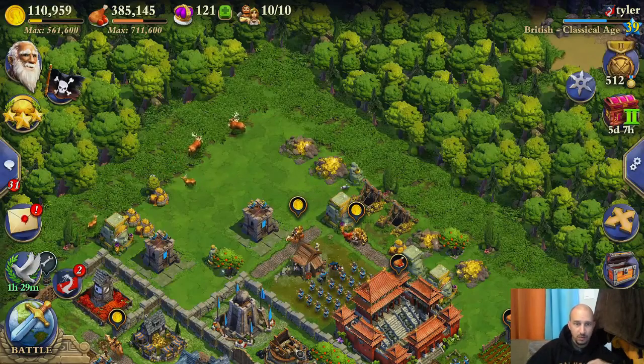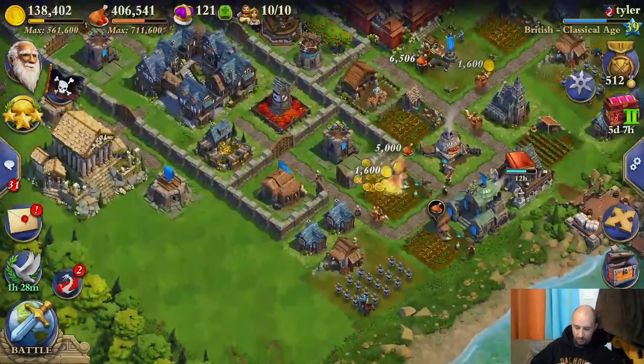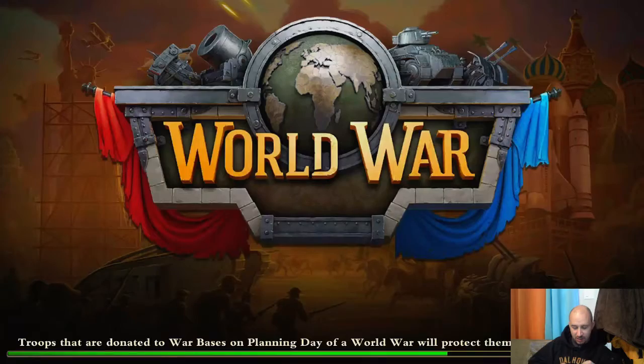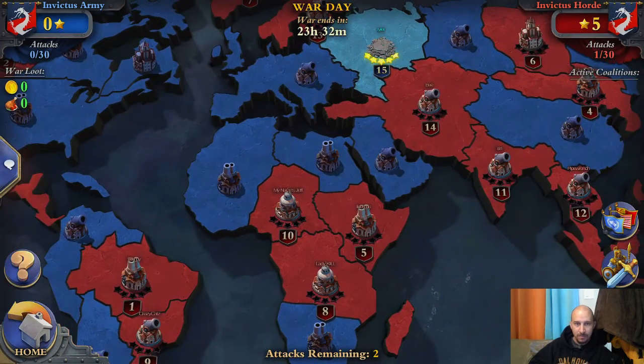Hello once again audience and welcome back to Dominations with Christopher. I'm here on my secondary account for my first attack against our customized 15 versus 15 war, complements of Ambria. What they've done is selected a couple of captains who have chosen their teams, created a secondary alliance, and started a war against that alliance. So we've got Invictus Army versus Invictus Horde.